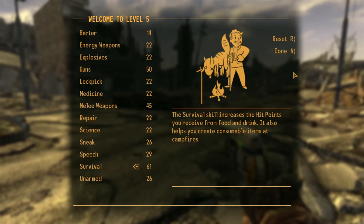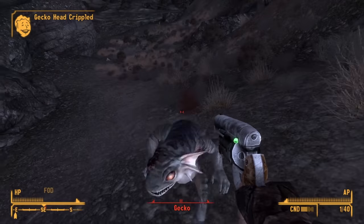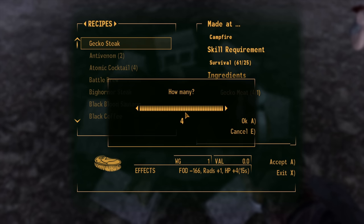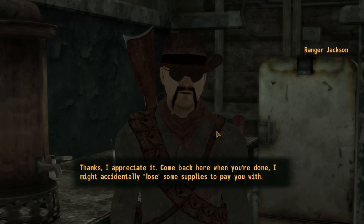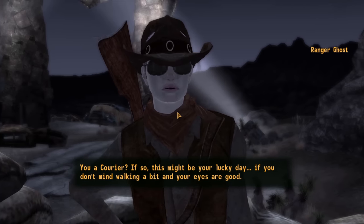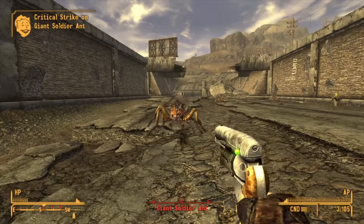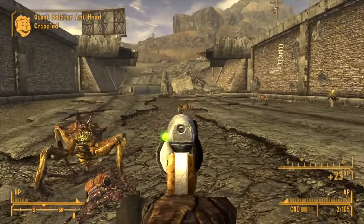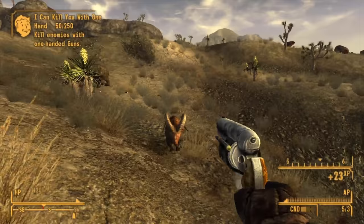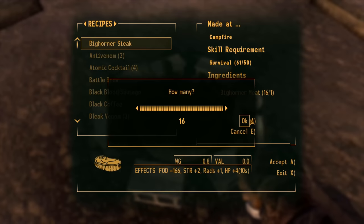We go to Goodsprings and start killing geckos, then cook them at the campfire so our food troubles are sorted. Back at the NCR Outpost we take on Ranger Jackson's ant-clearing request and Ranger Ghost's task as well. The ants are no problem at all. We also empty rounds into some Bighorners nearby and grab the meat off them, solving our food supply for the rest of the run.